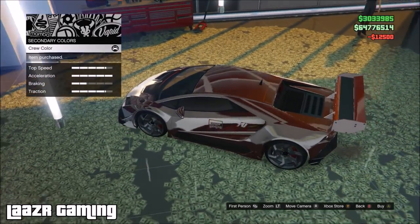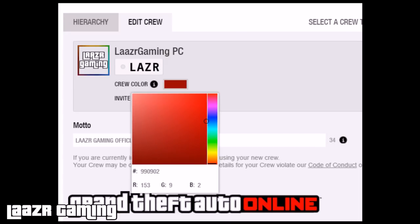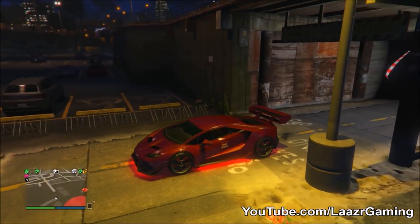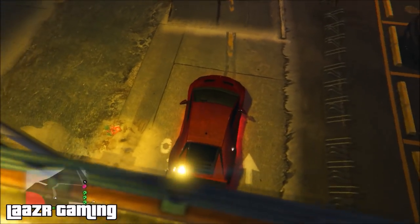Once you've applied the crew color to your primary, back out, go to your secondary, and also apply the crew color there. Here's the RGB code for the Red Ruby paint job. That's three awesome paint jobs that all of you guys can get right now in GTA 5 Online — hopefully you appreciate me including three paint jobs rather than just one in this video.